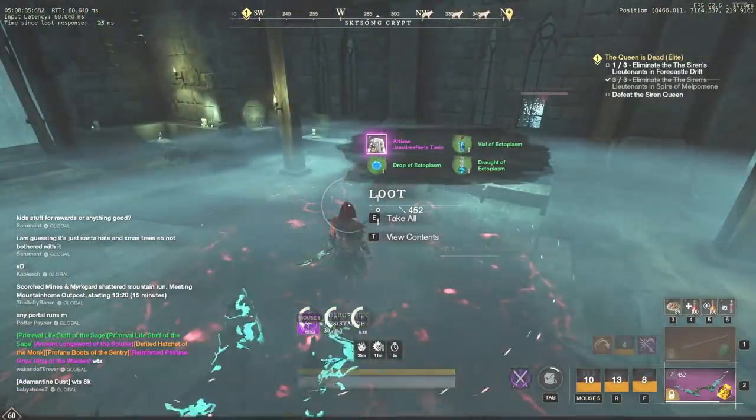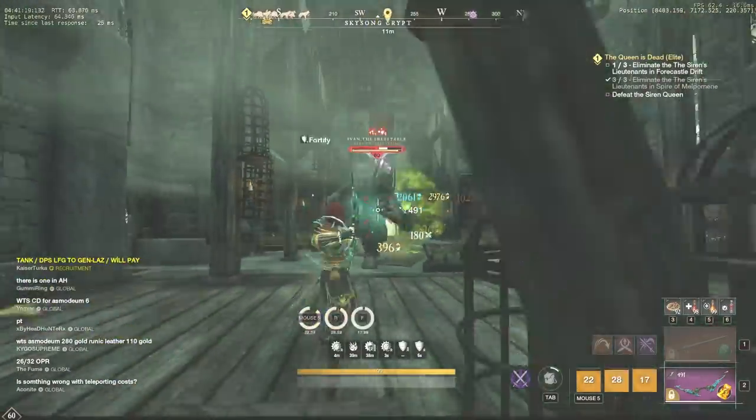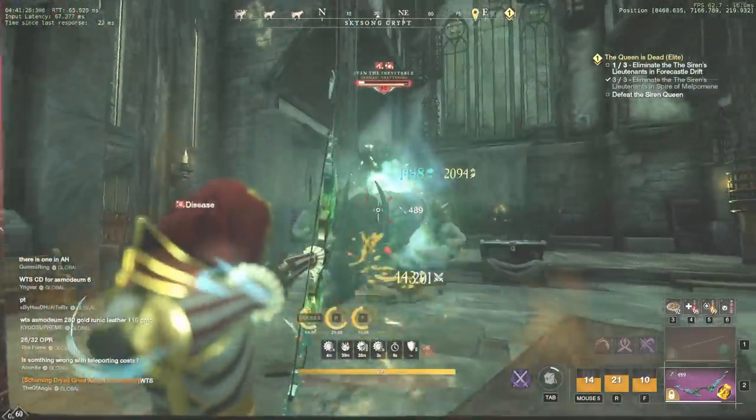I was lucky to drop one and sold it for 4k. If you have any difficulties with this boss, I recommend you to use Lost Coating, Trophies, and Honing Stones. In general, it should take around 30 minutes to collect all three pieces of Obsidian Gypsum.